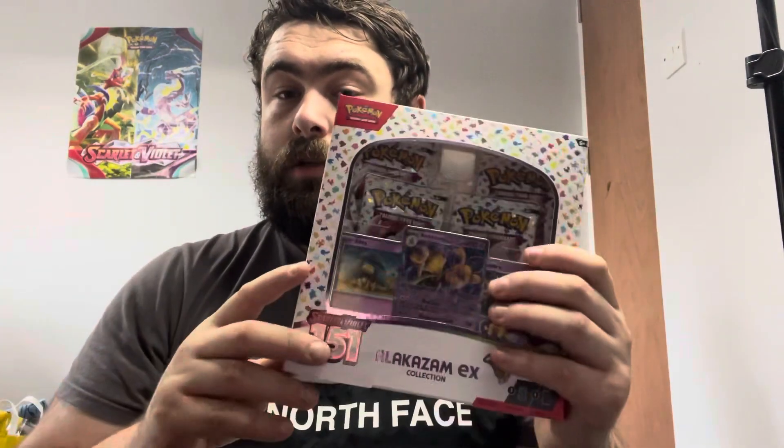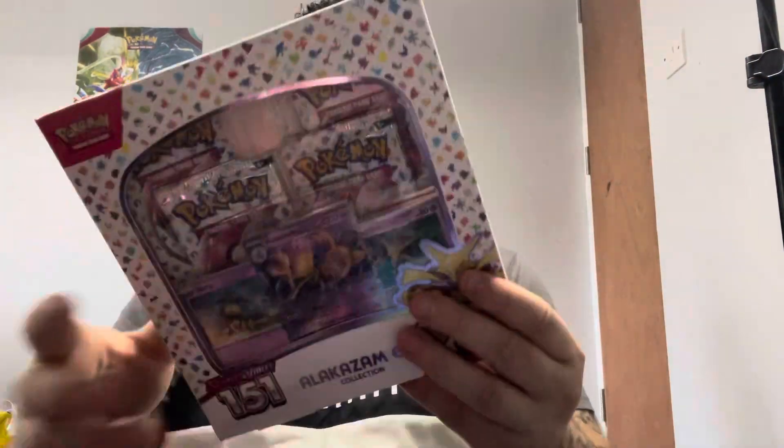In this box you get four packs, the Alakazam EX promo, an Abra promo, and a Kadabra as well. I love the new compact boxes — it's so much easier than the larger boxes. Let's get straight into opening it.